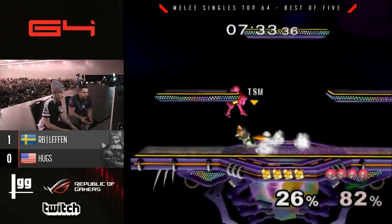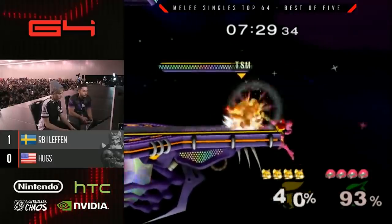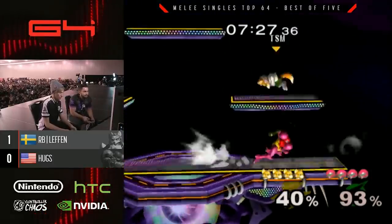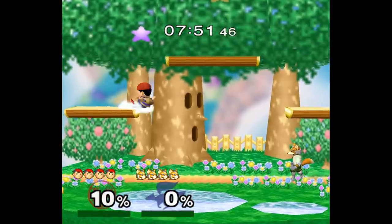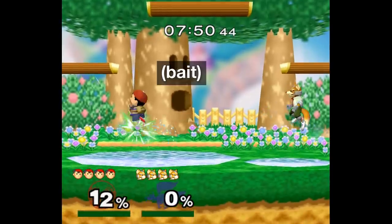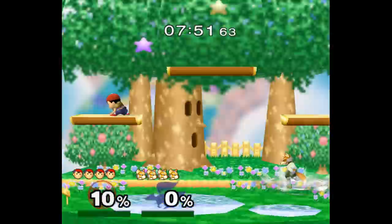First, I'm going to show you the game plan from Fox's perspective just as an initial example, but I'll show you how you can apply it to any character. Here's what you want to do in 3 parts. Part 1: start by shooting lasers. This will get the low tier to approach you. But they're not dumb — they know that you're going to attack eventually, so they don't super overshoot their moves right away.